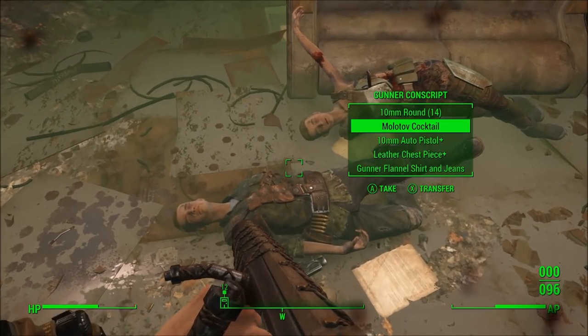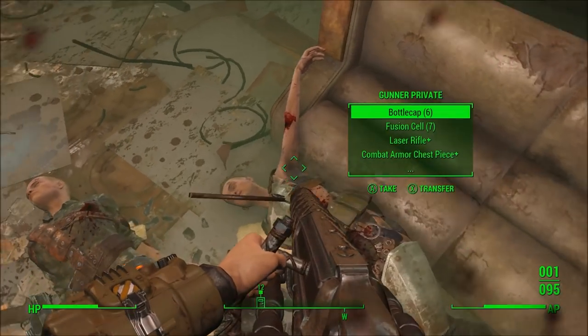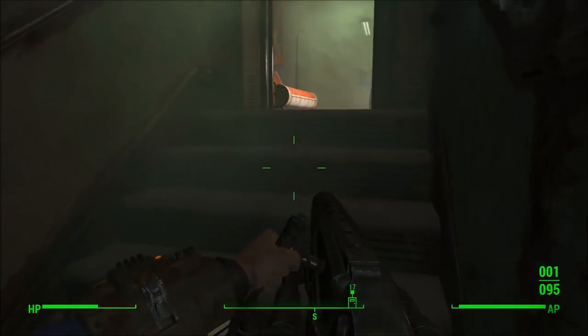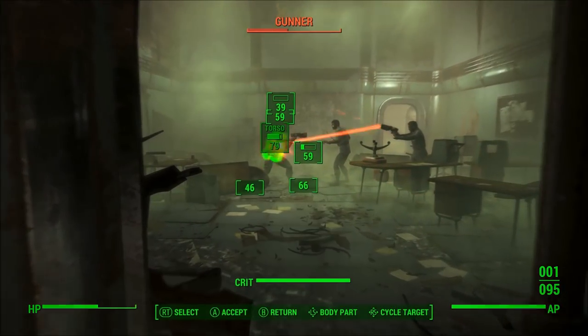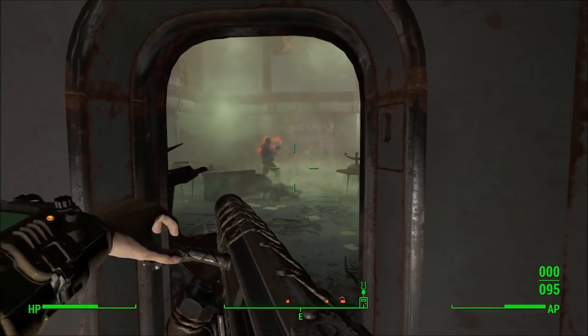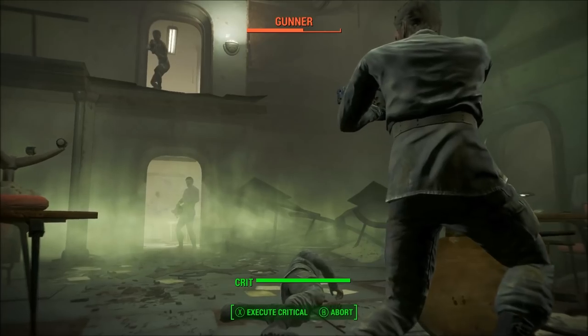The harpoon gun itself is worth about 12.5 bottle caps per pound, which is fairly average for heavy weapons — most tend to be worth roughly 9 to 13 bottle caps per pound, so it's on the high end. However, if you're hunting these to resell, you're really better off reselling gatling lasers or Fat Man launchers that you casually find throughout your travels.